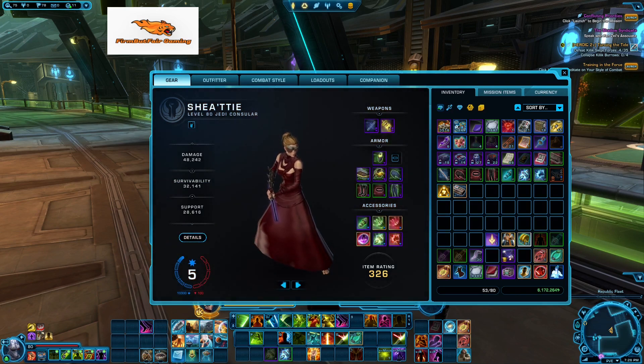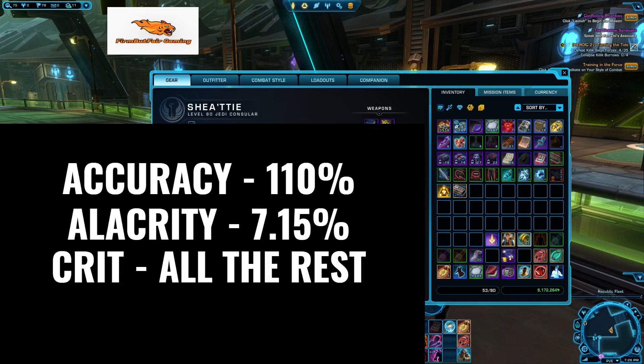Next is going to be crit. Crit is easy — it's all the rest of what you have. If you have any more space, dump it into crit. Once you meet those two stat targets, put everything else into crit as your third priority, as always.